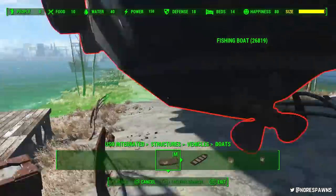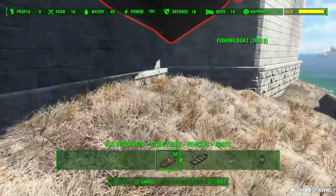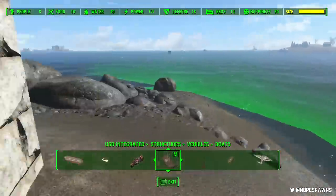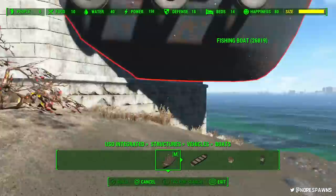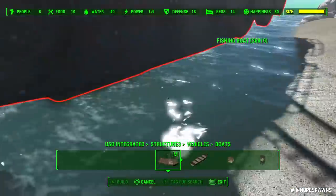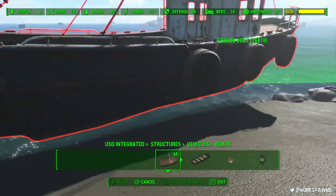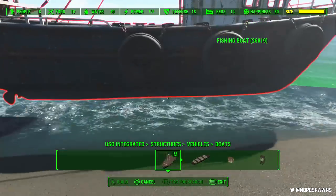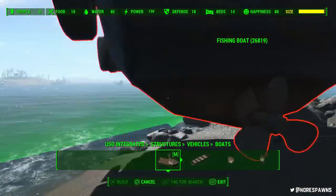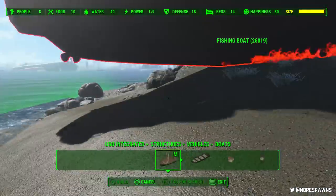You have to be really careful with the scrapping mod when you're at the castle, because you can accidentally delete the castle walls. It looks ridiculous. I decided to leave this in because I thought it was funny — just my attempts at finding a place where I can place the boat. Don't forget, this is sped up twice as much, if not a little bit more. This is me attempting desperately to find somewhere I can just place the boat.